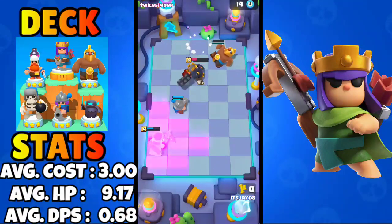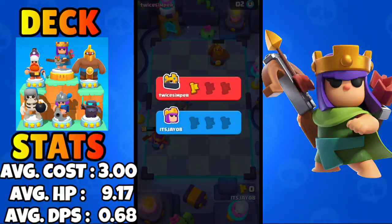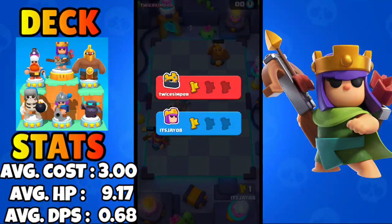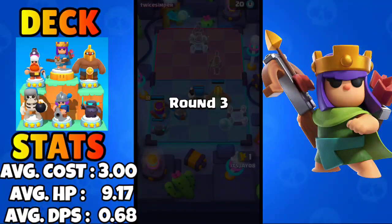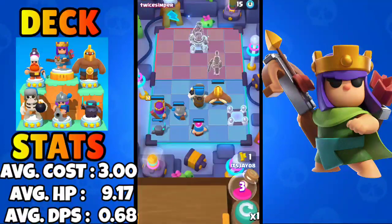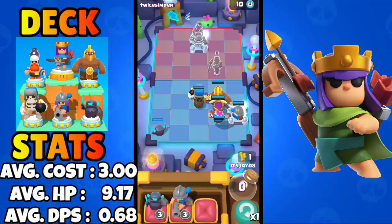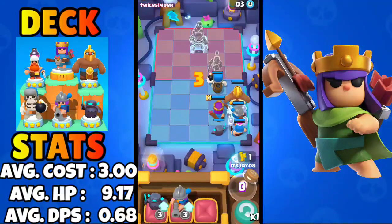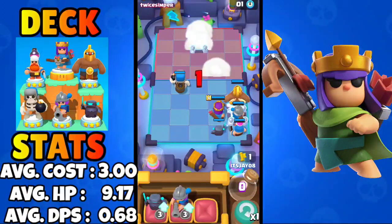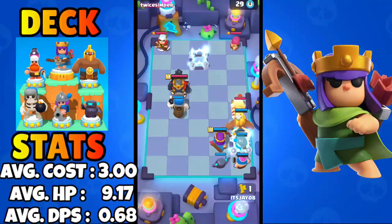We might just lose this round too, but our Archer Queen just clutched up. That Musketeer knockback is really good — Musketeer is currently synergizing very well with ranged heroes like the Royal Champion and Archer Queen. She just dominates with ranged heroes and protects them well. If you get her to three star she's going to be insane and just carry the game.